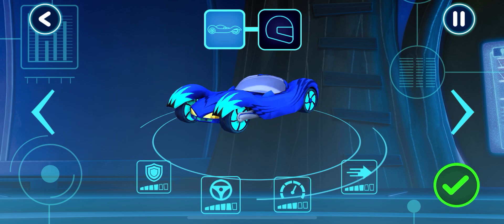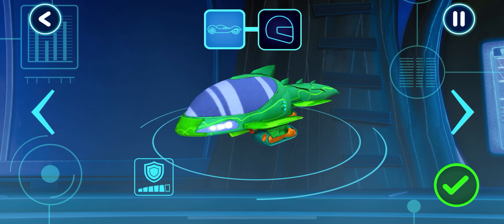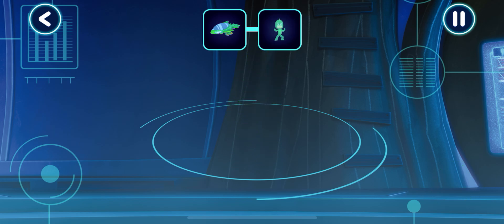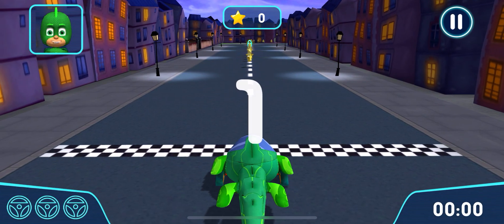Let's pick a vehicle to drive. Who would you like to drive the vehicle? While we can try this power track, we need to choose a vehicle. Who would you like to drive the vehicle? Get ready to drive! Let's try out your track.